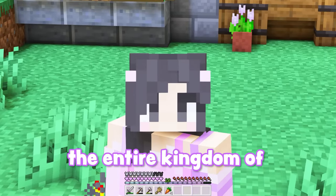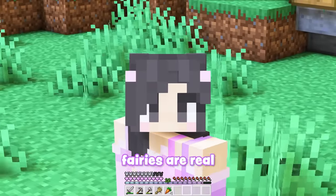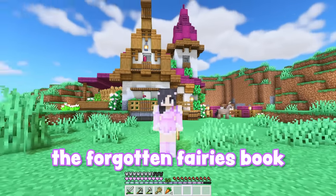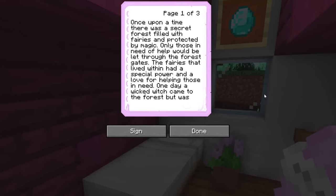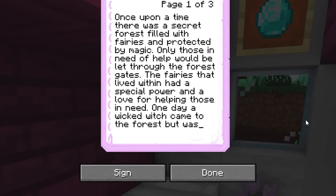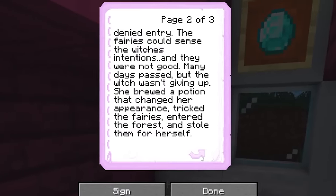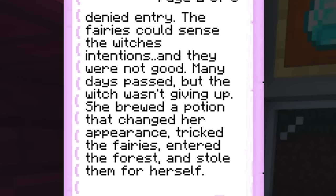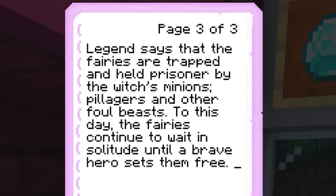If I'm going to tackle rebuilding and saving the entire kingdom of Glimmer Grove, I'm gonna need a sidekick. What kind of sidekick does a princess need? A fairy sidekick! Fairies are real — I believe it. I've never actually seen one, but my father used to read me the Forgotten Fairies book every night. Once upon a time there was a secret forest filled with fairies, protected by magic. Only those in need would be let through. One day a wicked witch came but was denied entry — she brewed a potion, changed her appearance, tricked the fairies, and stole them.